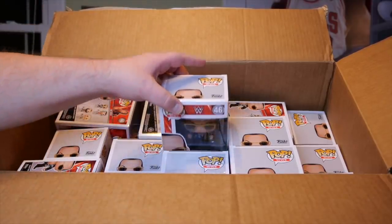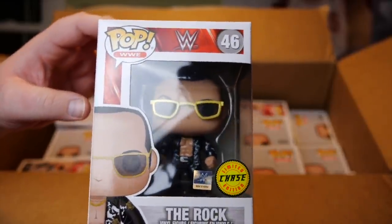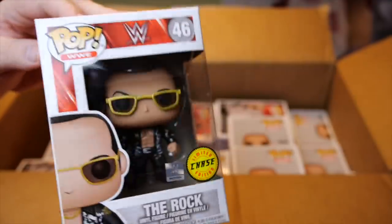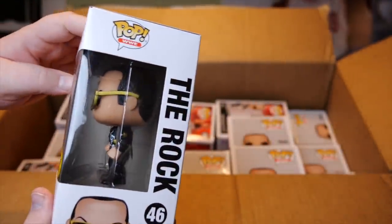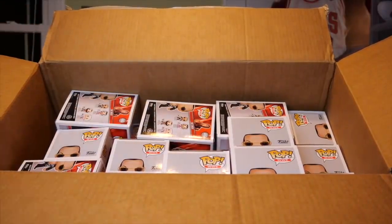We'll grab this right here and start off — first one pulled out and we get a chase variation! That is a good way to start the case of 20 with the Rock, the People's Champion. Chase variation. The normal one has a different colored shirt, but that's the chase — we'll probably see a common next time.